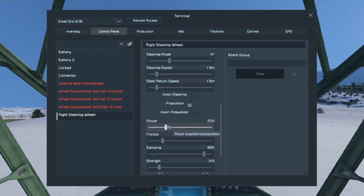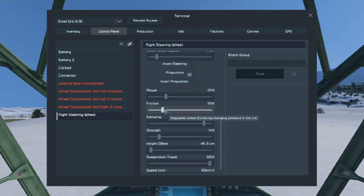The higher the power number, the faster you can get up to speed. Friction determines the friction of the wheels - the higher this number is, the more traction you have on the ground, which can help you get up to speed but it might be hard to turn. So I tend to keep it a little low since I use all-wheel drive.